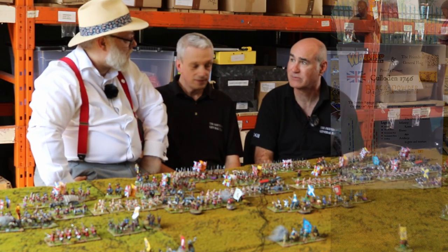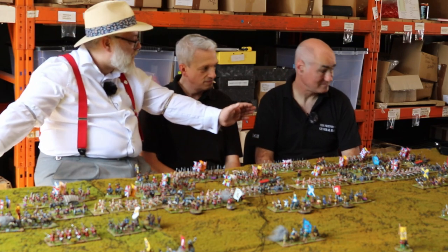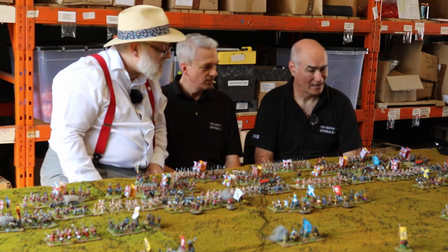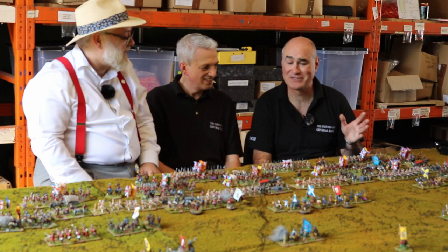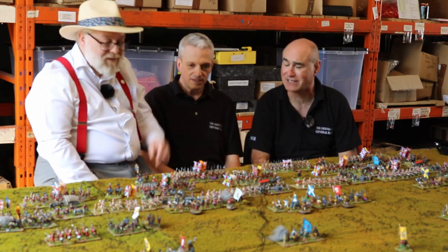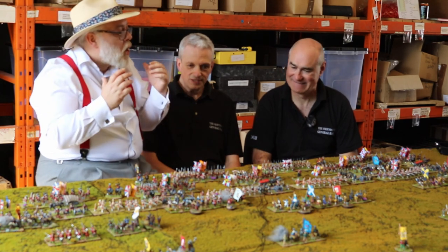This is a pretty big game - we've got just under 12 foot table. There are 15 British battalions and 24 thirty-figure Jacobite battalions, so quite a lot. Big footprint, cannons and knick-knacks.